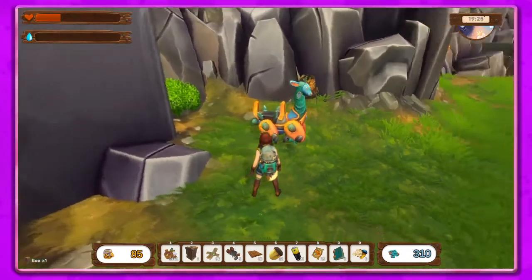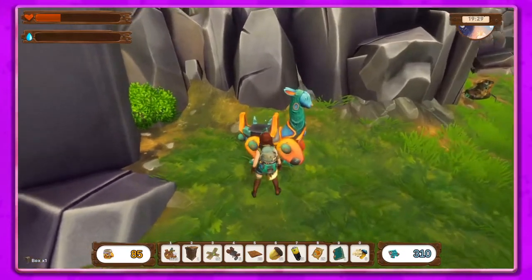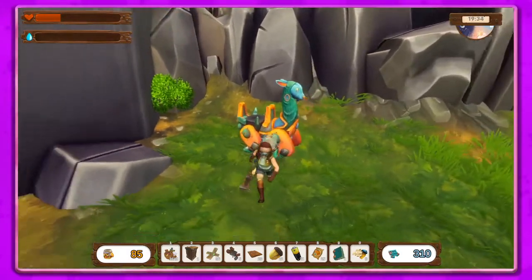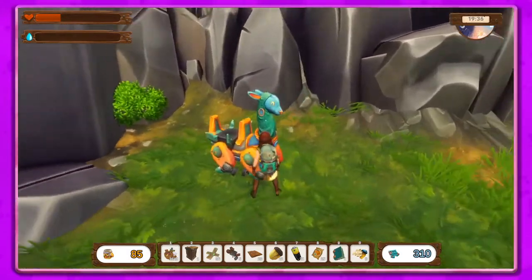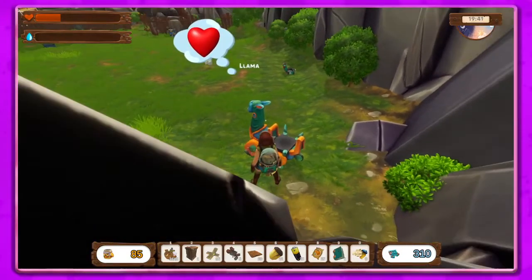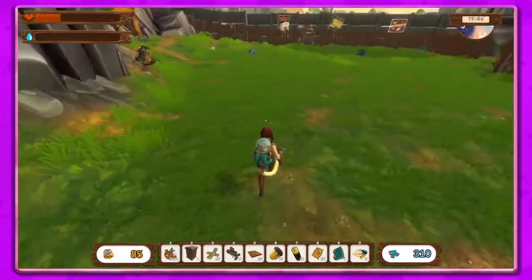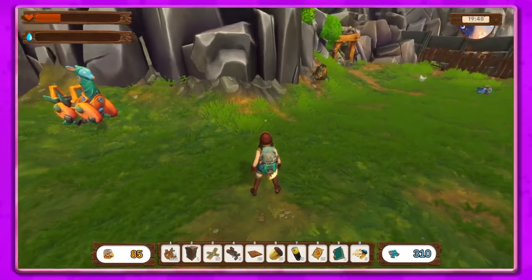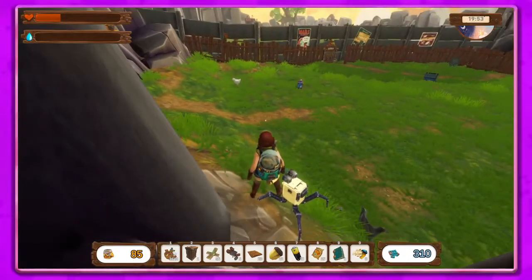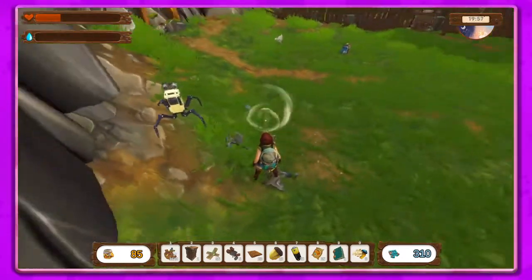We can actually tame the llamas if we can get in the right spot. Come on, I want to tame you! There we go, so we've got that awesome llama. Let's see if we can get this guy cleaned off. We don't have the cubots lodge yet — that will be what we need for these guys.